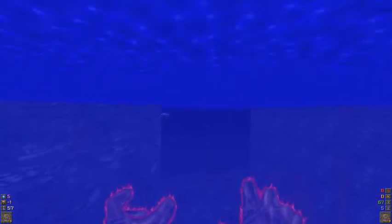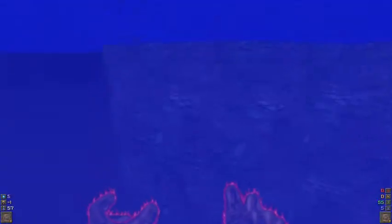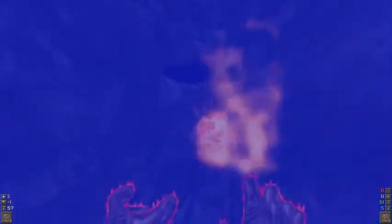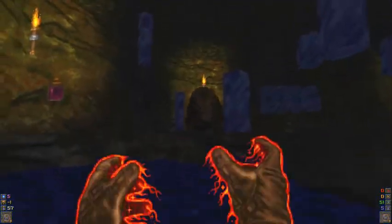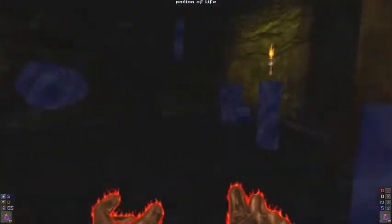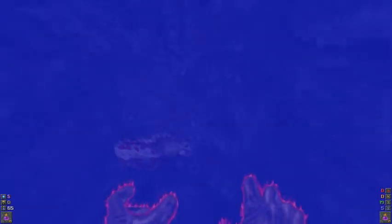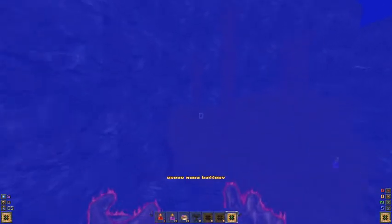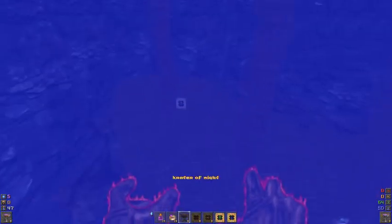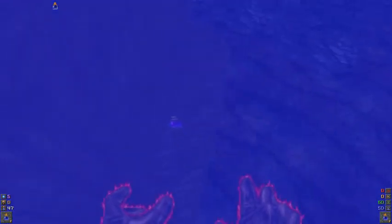Continue swimming around here. Take out enemies underwater. The sharks and mutant fish themselves aren't difficult, but groups of them can be a pain. That gives me an excuse to use some potions of life since I'm full on them. This cave has a power scroll besides a potion of life in there. And I almost used a potion of fire protection in an underwater area.